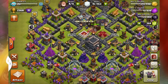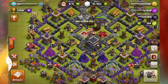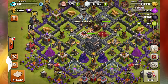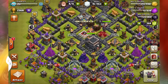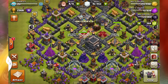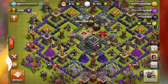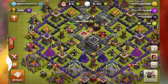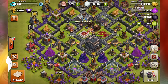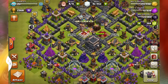The worst attack in Clash of Clans history. Now I'll admit, things you can do really bad in Clash of Clans are like doing all goblins or all wall breakers — those would be considered the worst things you can do. But in reality, people don't actually do those when they are genuinely trying to attack and win. Most of the time those are just for fun and for the sake of getting a laugh. But in this case...